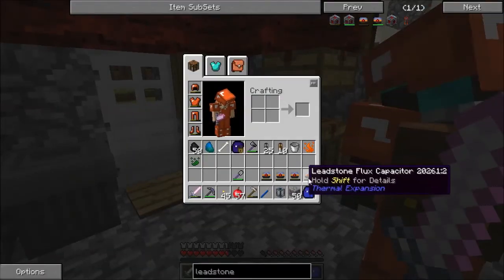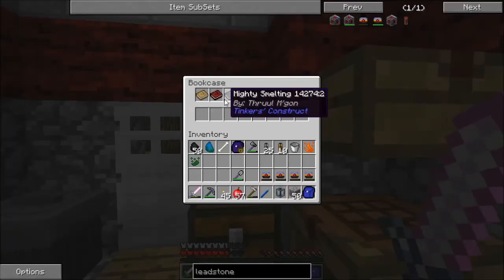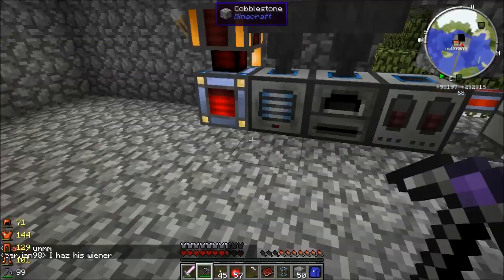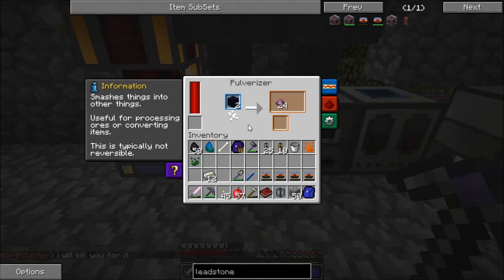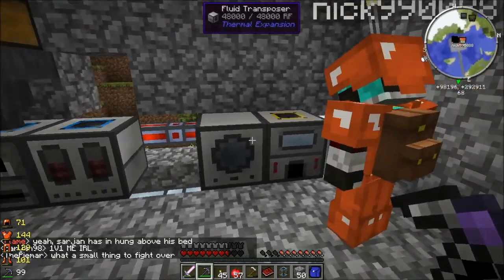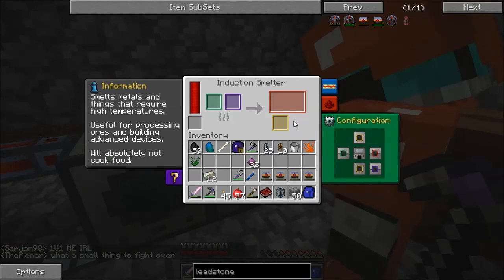But we still have these flux capacitors. I'm just pulverizing some obsidian down into pulverized obsidian. You can also use obsidian dust ground down in a macerator if you are using IC2 — thank the ore dictionary. So now let's come over here to the induction smelter, and Vic's first response was 'I'm confused' — because it's got two input slots.